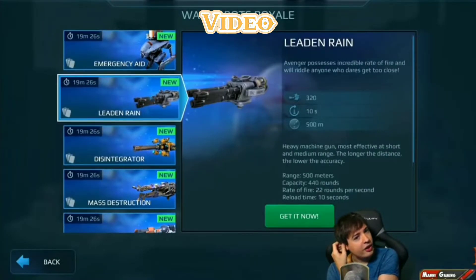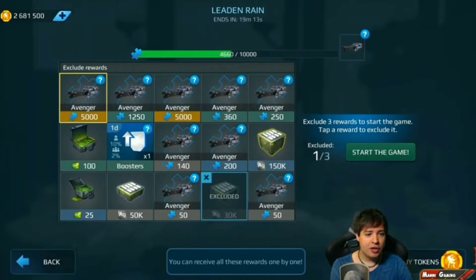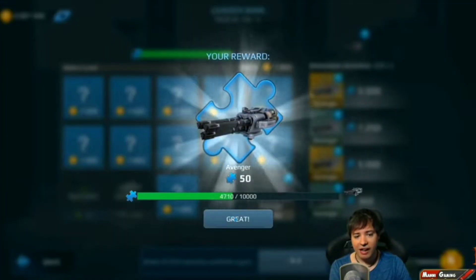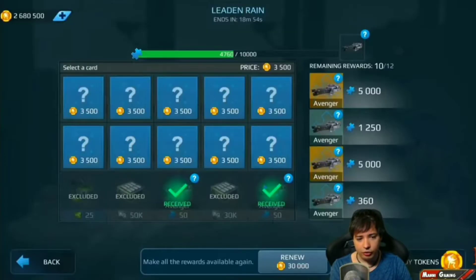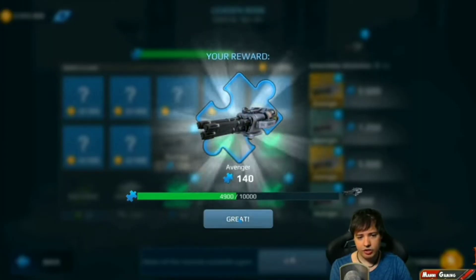Bit of a Royale thing going here. We have 2.7 million tokens, so let's start getting an Avenger - we only need half the Avenger. We're starting off with the lower ones down there, and then I usually try and go to the upper left side, which I haven't done in this one here.